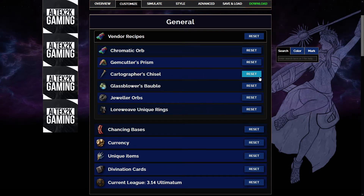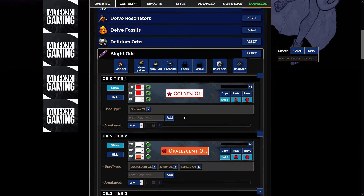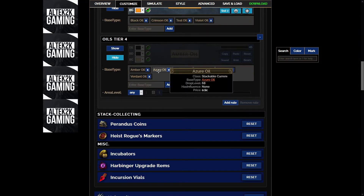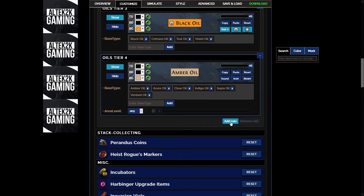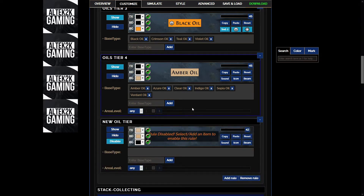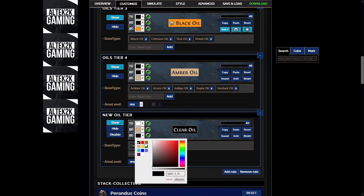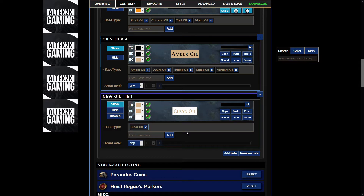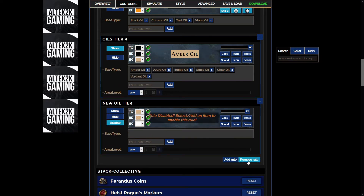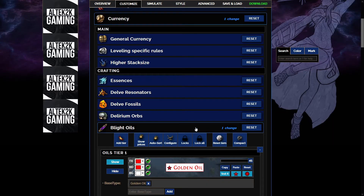For each of these categories if you've messed something up you can reset it. Okay, currency — this is what we want to customise. First things first, blight oils. You can see oil tier 4 is switched off — we're going to show all of those. We could add another rule here as well just by clicking add rule, so we could create a tier 5 and have a lower colour or something much smaller. Say if we wanted the clear oil not to really show up we could add another rule, drag it down and change it to look really dull so we don't pick it up. I'm not going to do that though, so we'll delete that. Okay, so all oils will now drop for me — you can see one change has been made there.